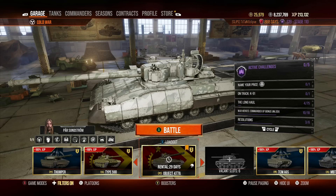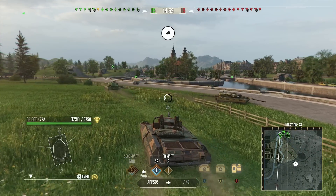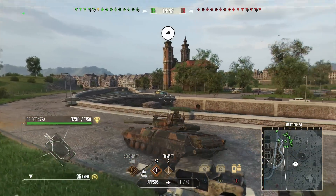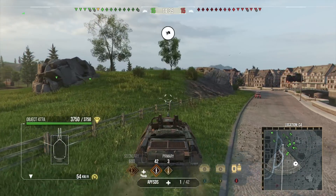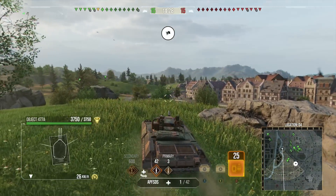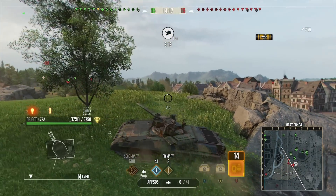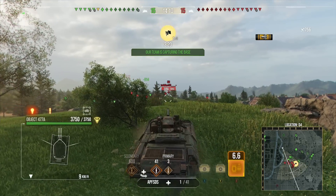Let's jump into the actual gameplay. The first game we have is on Heilbronn, and this was my very first game in the tank — a nice start to showing how this thing actually plays. We've covered the stats and armor model, so now we can see how it performs. And here we go — we managed to actually pen the enemy Object 477A, which is nice. Finally a bit of damage right at the start: a 750 roll, which was actually a low roll.